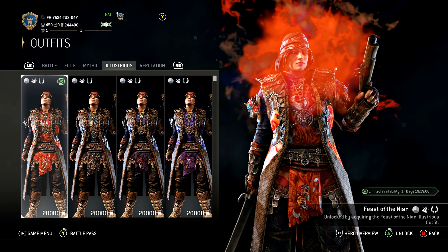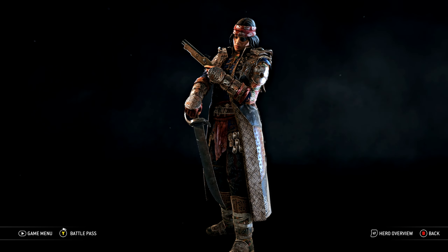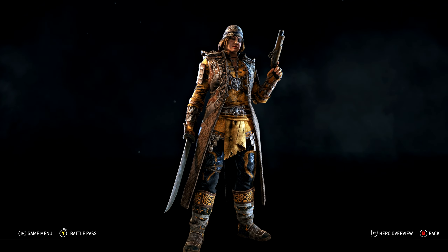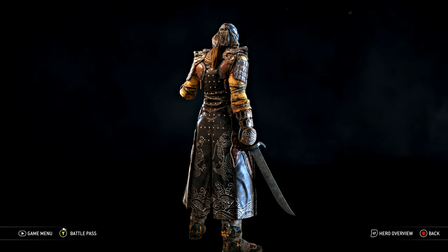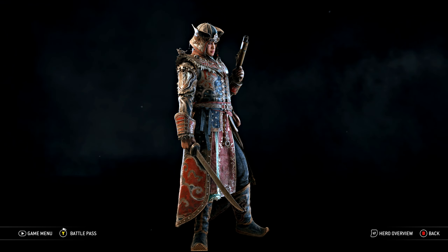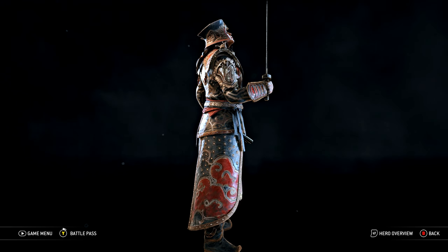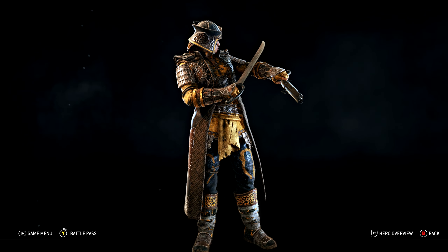Let's check out her armor sets and weapons. The first outfit is the default — Queen's Commander. Just like all the new heroes, they have alternate skins; this is the Queen's Commander alternate. Next is Proud Sovereign, which is pretty cool — it actually kind of reminds me of the Locust Queen from Gears of War. Here's Proud Sovereign's alternate.